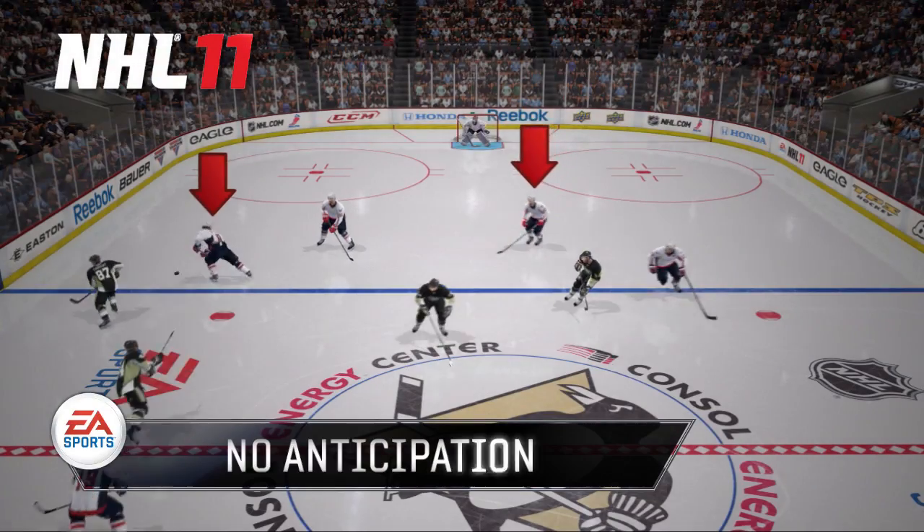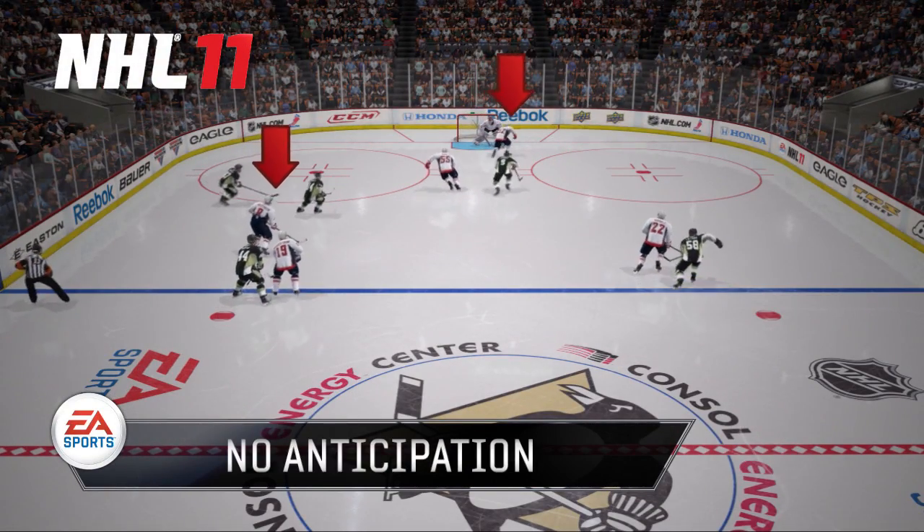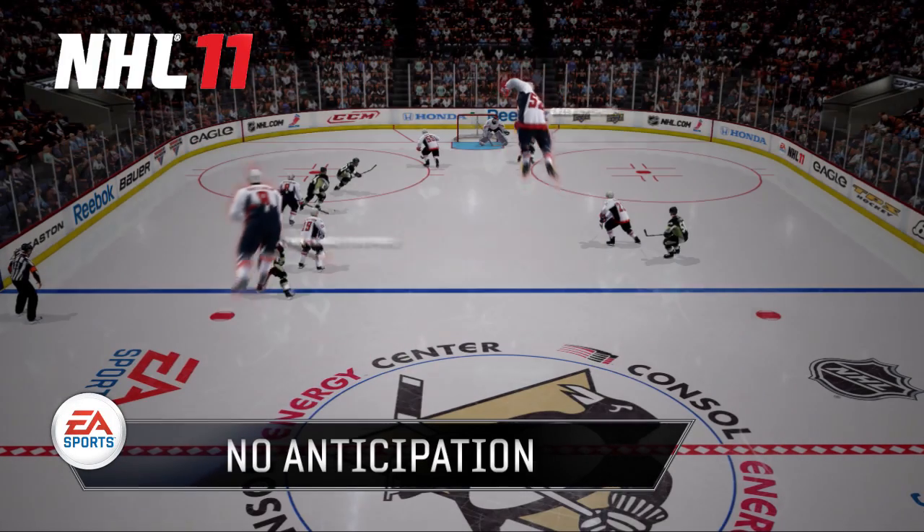Let's take a quick look at last year's AI. Players had to wait until puck possession changed, so in most cases all five players left at the same time. As you can see in this example, Ovechkin doesn't transition to offense until his teammate touches the puck.